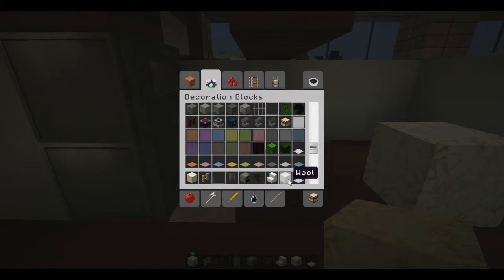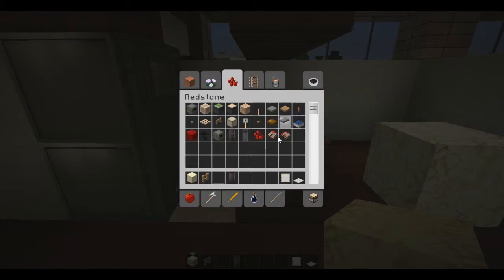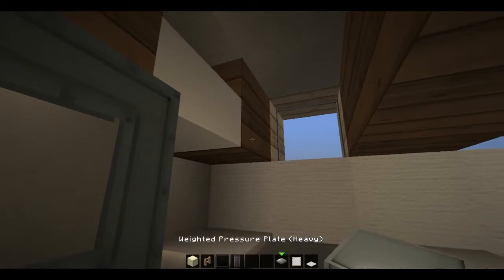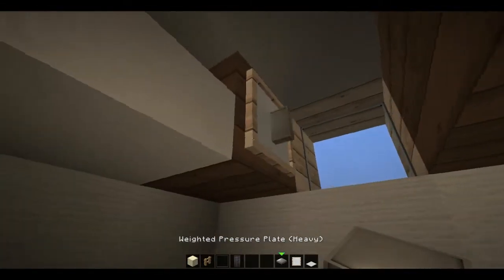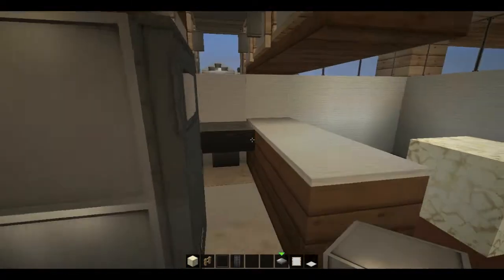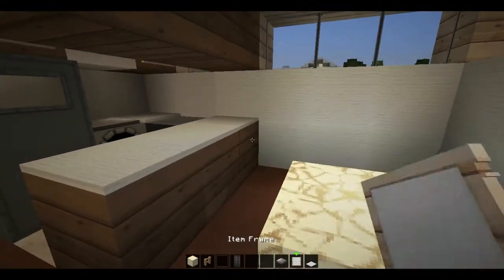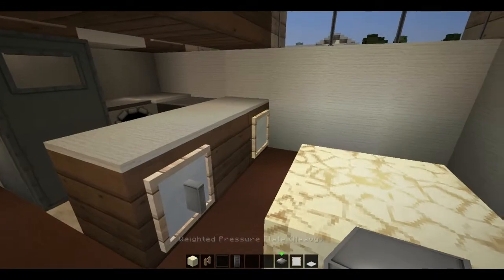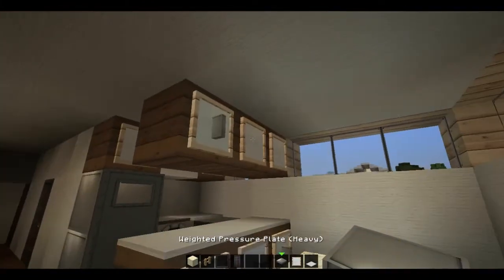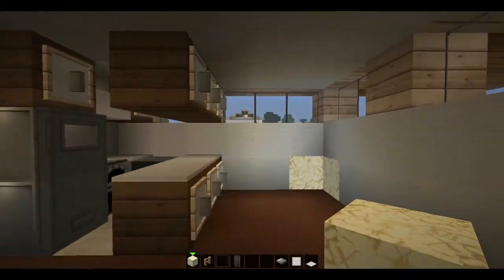Let's go ahead and work a bit more on the kitchen. We're going to clear out the inventory and grab some item frames and more pressure plates. The carpet will be used as the countertop space, and the frames and pressure plates as the cabinet doors and the handles — technically the hardware on them. Let's throw down some glowstone, and that will basically be the completed kitchen slash dining space.